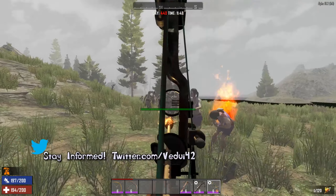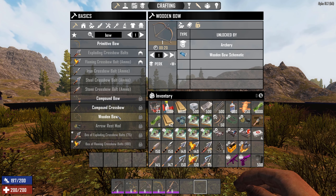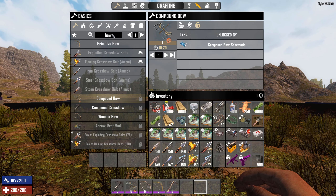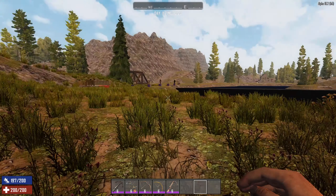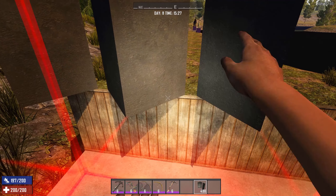Since the beginning, most players have been using bows. The usual approach is going punching your grass, punching your wood to get enough wood to actually craft your bow, that is now called the primitive bow. Easy to craft, it's unlocked to everyone. We also have the wooden bow, the compound bow, there's a crossbow, and there's a compound crossbow — or rather the iron crossbow.